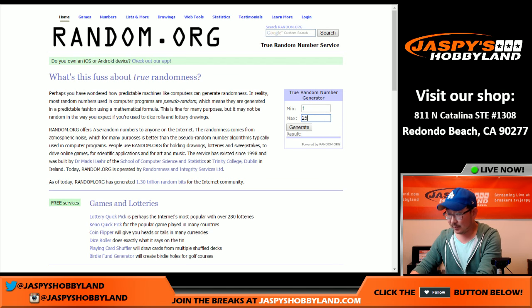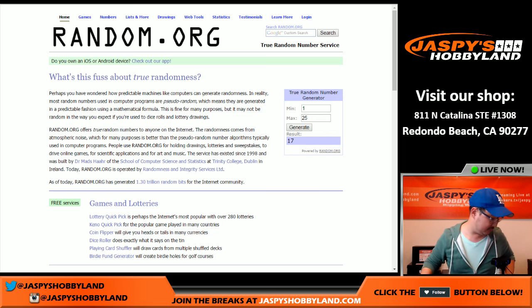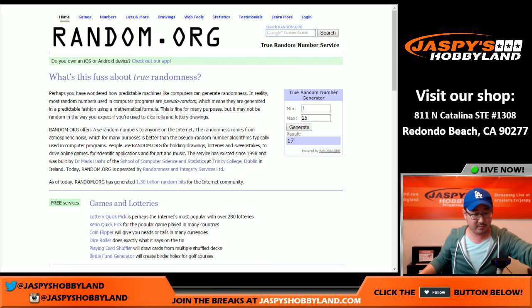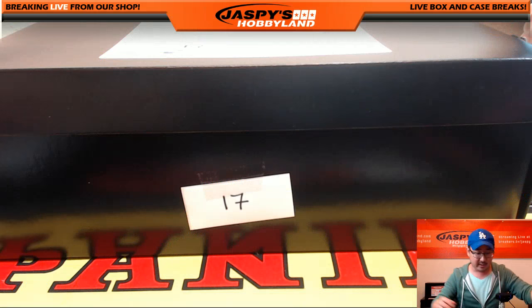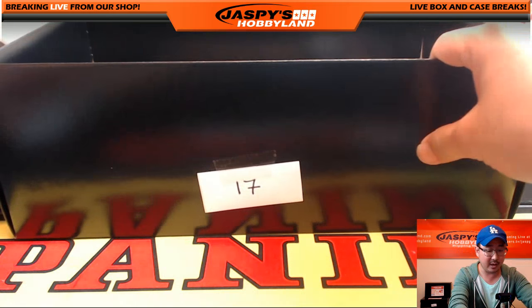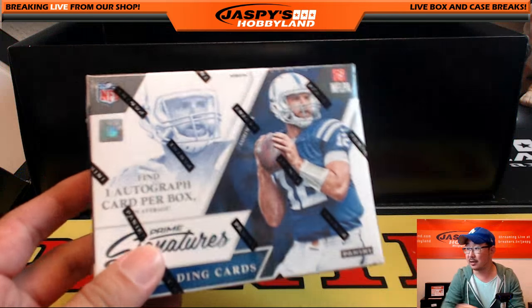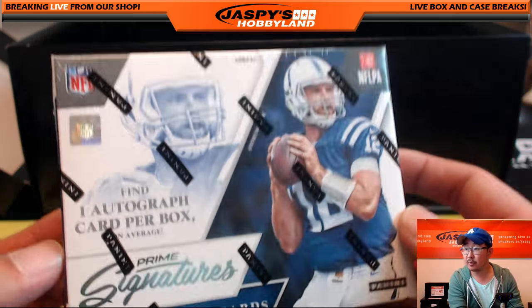We're going to generate the number on the right side, one through 25 on the boxes. Generating the number - 17. Box 17. Let's see what we got here - what is in here? Box 17, Steel Pen. There it is, box 17 of 25, Jazzy's Lucky Dog. We got two things in here - first of all, a box of Prime Signatures - that's a nice bonus. And the second box, 2013-14 Panini Gold Standard Basketball with that classic gold bar look. There could be some really nice stuff in here.